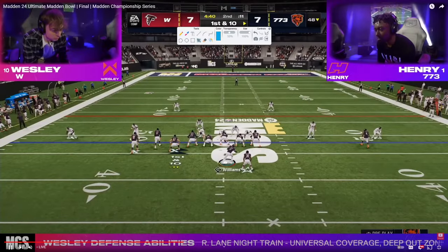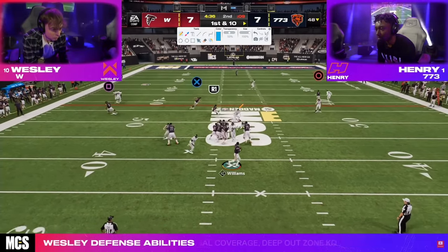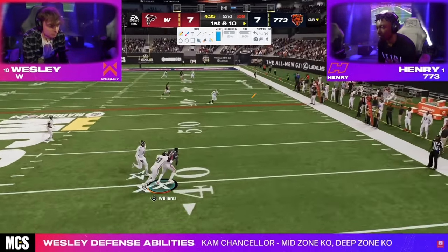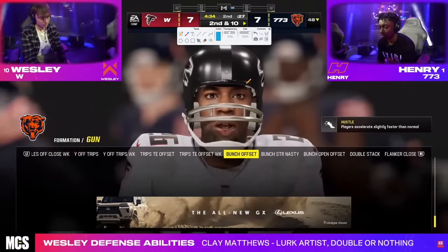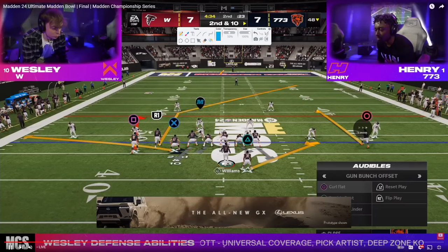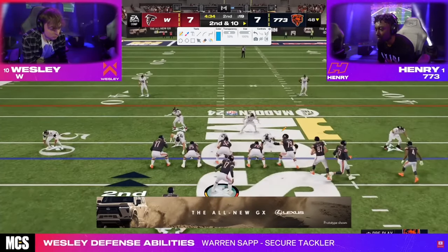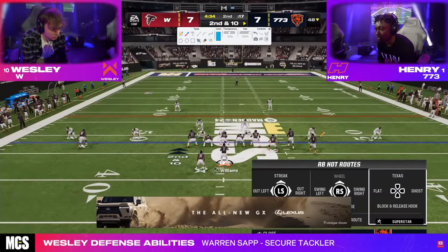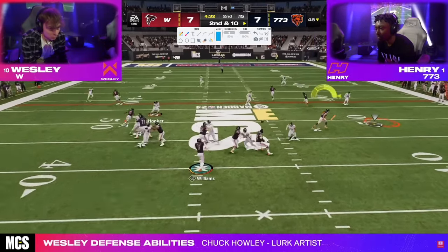Henry gets ball back with not terrible field position. 4 minutes and 34 seconds — important to note that Wesley will get ball at half. He loves this curl flat play. Now we're going to see tight end corner — double post, actually. It's really fascinating how much less people are calling double post specifically, and how much the main game is being played in this Bunch Strong Nasty formation.